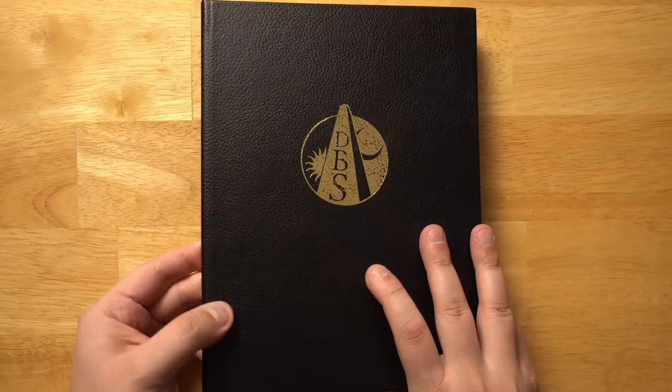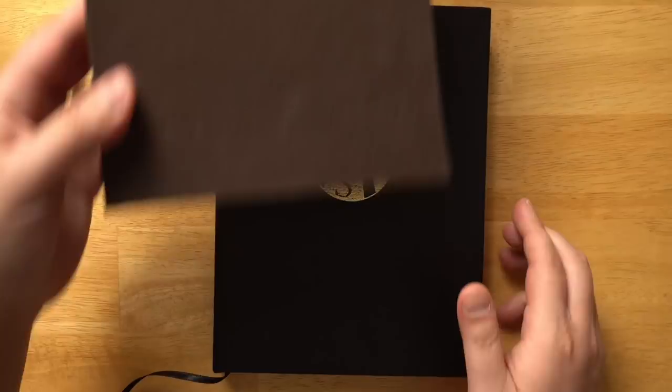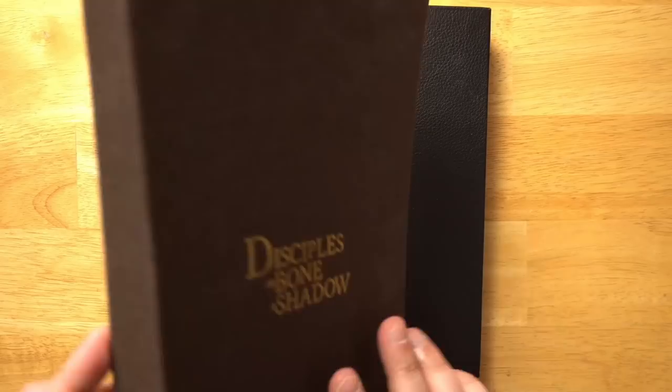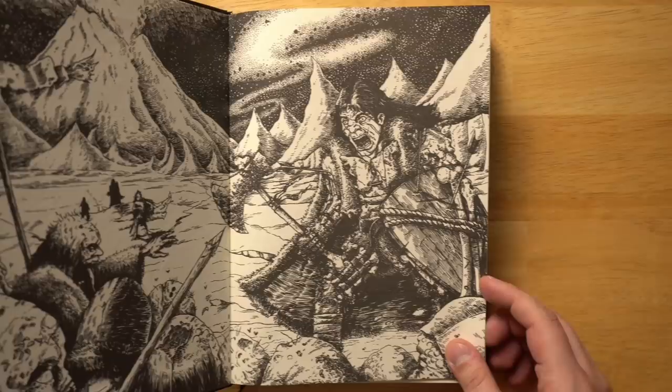Really nice design. It has this kind of faux leather cover, a lot of gold stamping — Disciples of Bone and Shadow right there. Nothing on the back, just the symbol for Black Oath, which is the publisher that puts this out. The slipcase, if you happen to get this version, is very nice, although it is oddly slightly too big for the book, but that's not really a big deal.